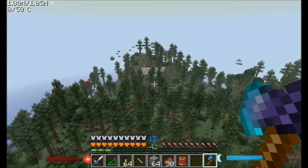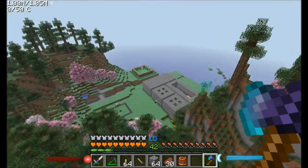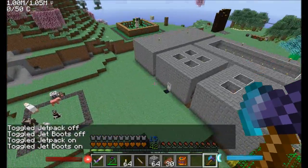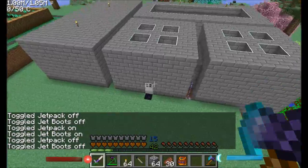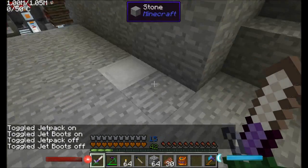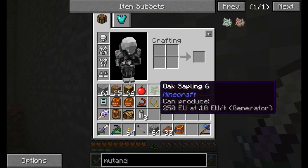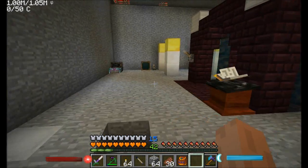You guys would not believe how hard it is to find spruce saplings in this world. I've been looking around for about 20 minutes. That's all right — I have a plan. One of the first things we're going to want to build from Witchery is something that's going to be useful to get started. There's actually a lot that we're going to need to do. What I was doing was repairing my axe in the smeltery — why not use it? It's been a while.